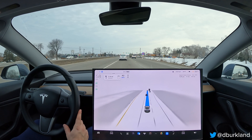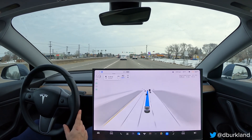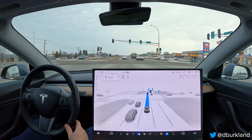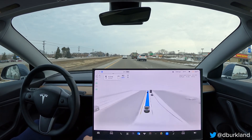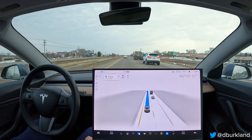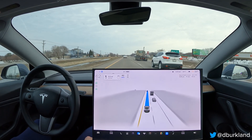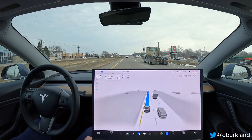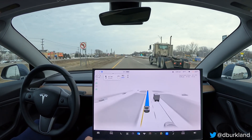Great job getting around that slower vehicle in the right lane — it was going under the speed limit. The car did a fantastic job of waiting until the white Cadillac in front of us passed, then changed lanes. The auto lane changes continue to be an improvement in version 11 overall, and they seem a little bit better than they were in 11.3.1.